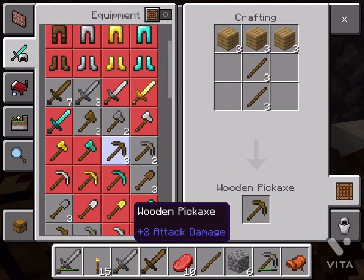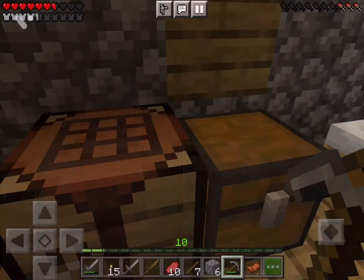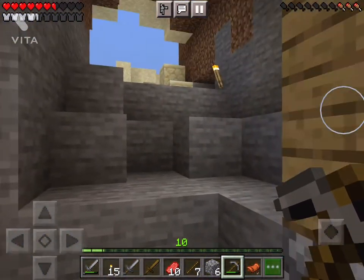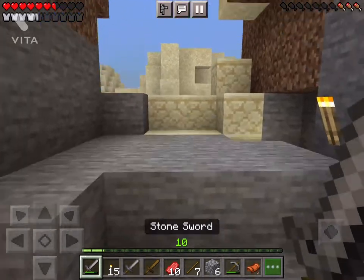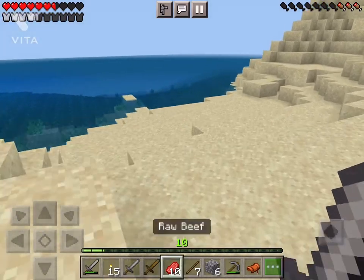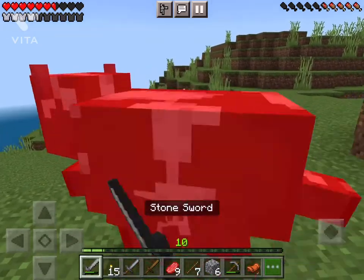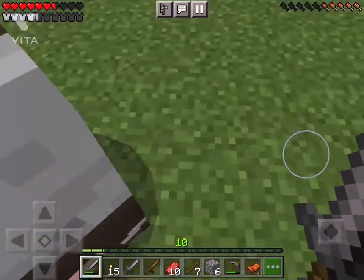If you want to make armor, you have to go find some leather. You can find it from cows — go find cows and kill them. Sometimes you'll get some leather, and sometimes you won't get leather, just meat.